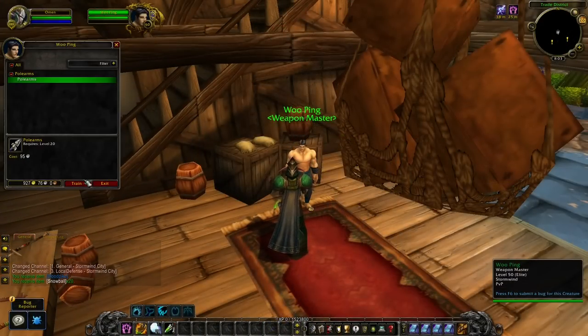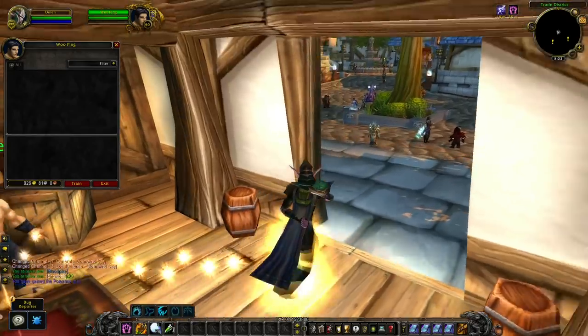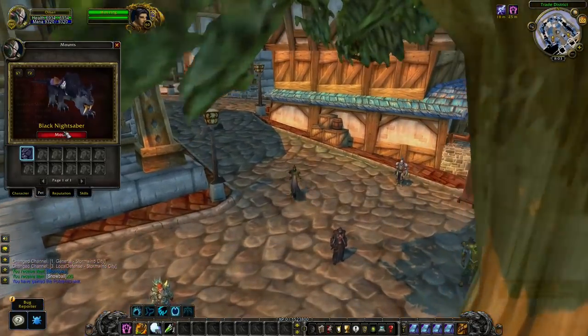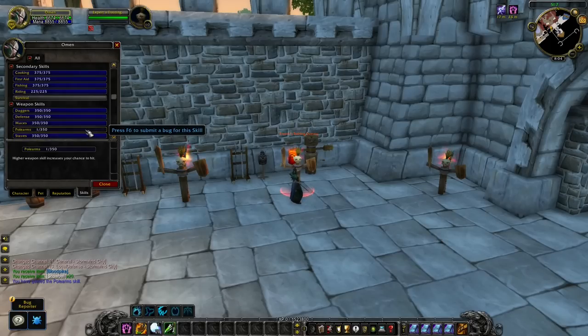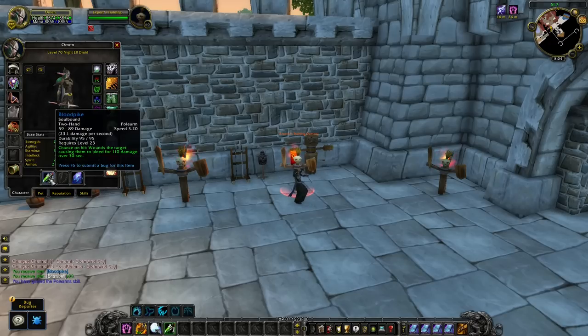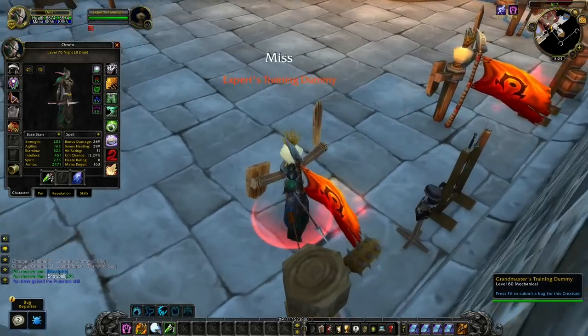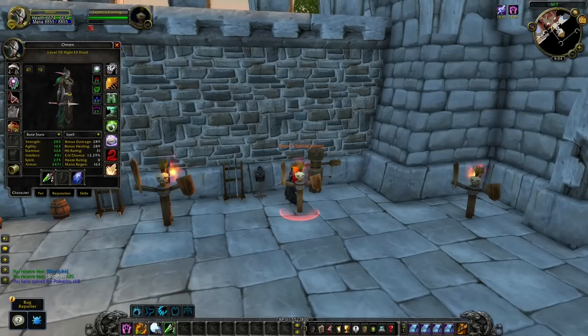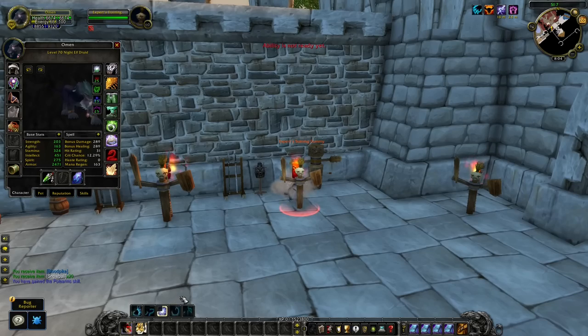In the previous video, I mentioned Druids are able to use polearms in the next expansion. This is still correct, but I also showed a clip where I tried to level up my polearm skills at a target dummy. In that clip, I forgot to equip a polearm and instead tried to level up my polearm skills with a staff — a big mistake. I've made a new clip equipping a polearm and trying to level up weapon skills at the target dummies. I can confirm you are not able to level up your weapon skills this way on the beta right now, and I doubt it will be a thing in Wrath of the Lich King either, because it wasn't like this in the original game.